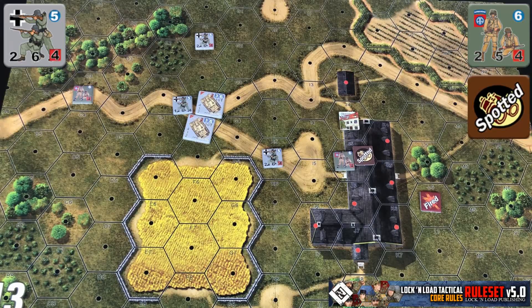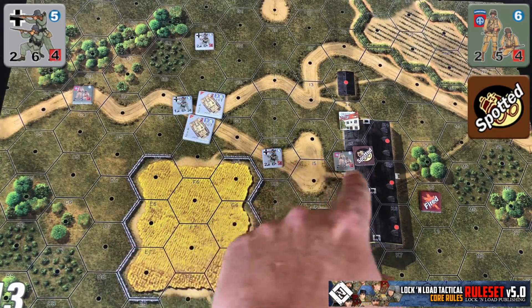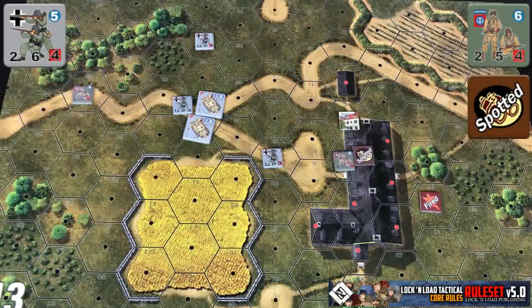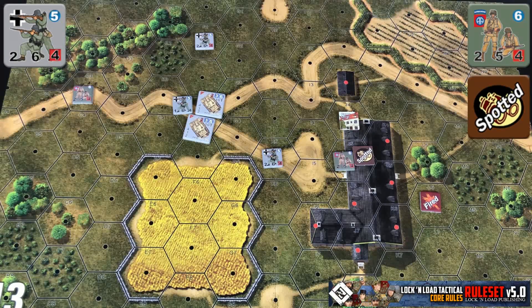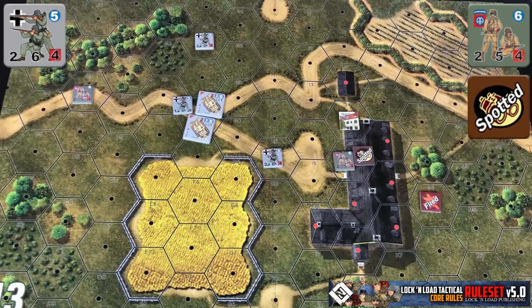You can only make one spotting attempt per impulse, but it does not constitute your full impulse. If our German squad attempted a spot on the American squad and failed, they could still act — move or fire at another unit — but could not make a separate spotting attempt, and a different unit couldn't make one either. You can only do it once per friendly impulse.